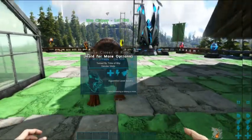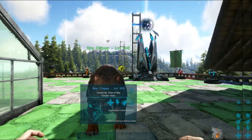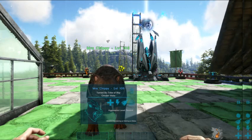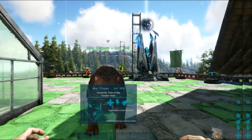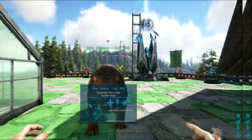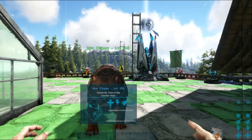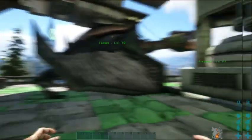This is Mrs Chippy. Mrs Chippy, believe it or not, is named after a very famous cat - she's named after the cat that was on the adventure down to the South Pole. It was the Endurance - she was the ship's cat, and sadly she didn't make it back. It was one of Shackleton's trips down to the South Pole. The ship got stuck in ice and it was an unbelievable survival story. Do look it up if you're interested in that sort of thing. Mrs Chippy, named after Mrs Chippy from the Shackleton trip.